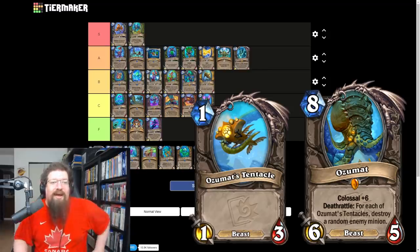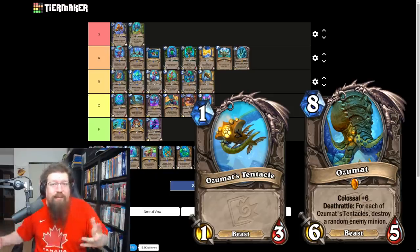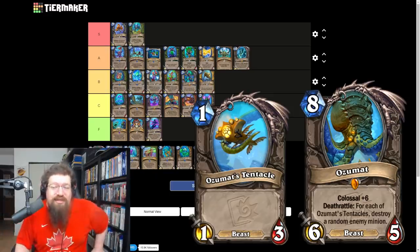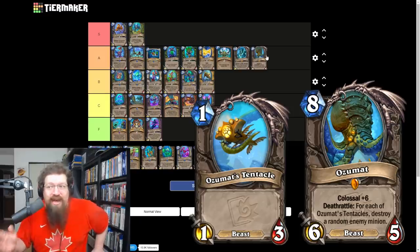Ozumat is the first ever colossal that fills the entire board — eight mana 6/5 beast, deathrattle: for each of Ozumat's tentacles, destroy a random enemy minion. The tentacles are 1/3s — it's just an insane amount of stats with potential board clear. I see hunter using this in particular, cheating this out for five mana. How do you answer that for most decks? It's just going to win games. Giving it an A — it's not as bad as some people are making it out to be.